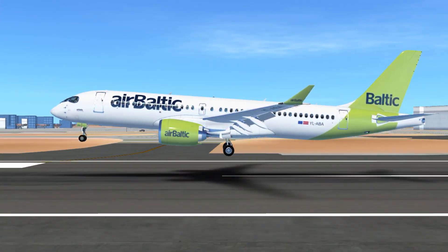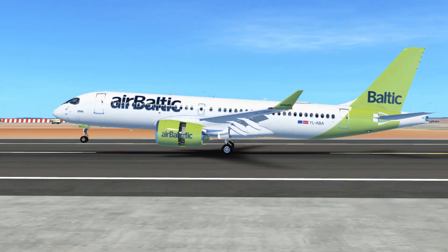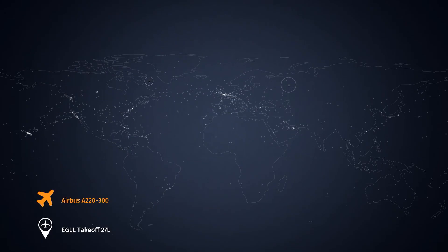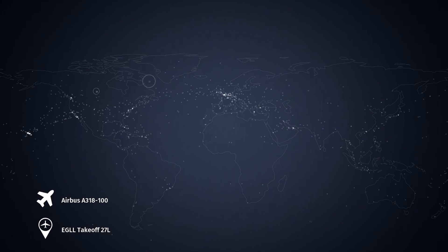You can see the Air Baltic livery — I love this livery, it's so amazing. Just coming in — that was a pretty smooth landing. I'm going to take that. That is one aircraft done already. Now going to the A318 — let's go British Airways because we're at London Heathrow.